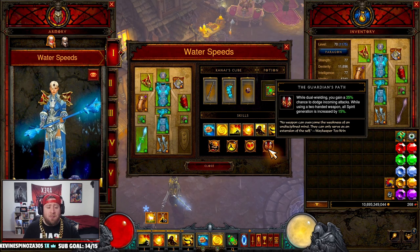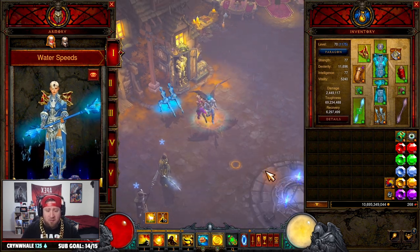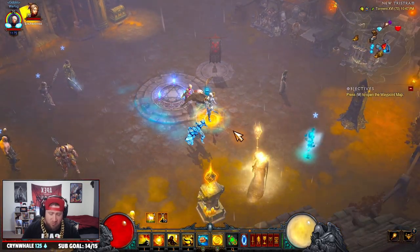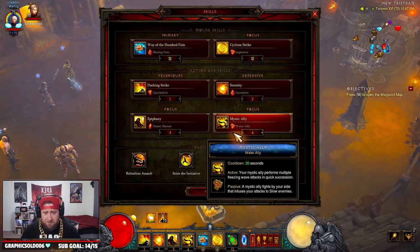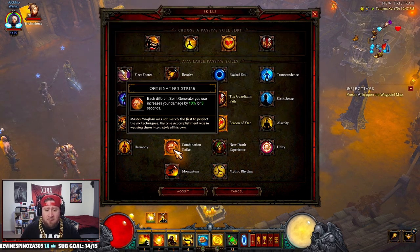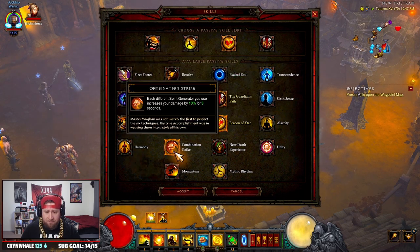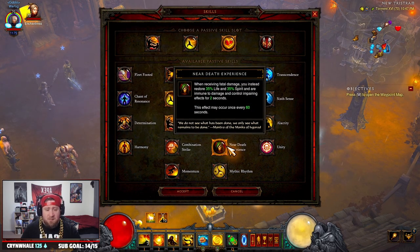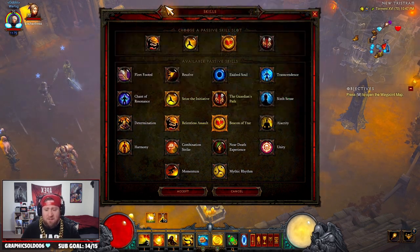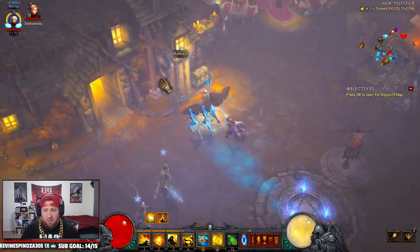For passives: Relentless Assault for 20% more damage against frozen or stunned enemies, which we get from our gems and abilities; Seize the Initiative for increased damage and attack speed; Beacon of Ytar for reduced cooldown, which is huge — we always want everything up; and Guardian's Path because we're using a two-handed weapon, giving 15% spirit regeneration. If you want, you could swap Guardian's Path for something like Unity, or Near Death Experience if you're a hardcore player.